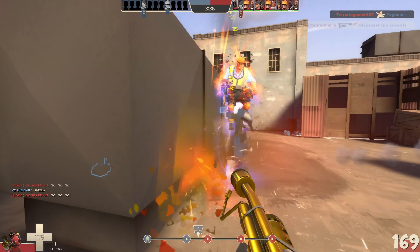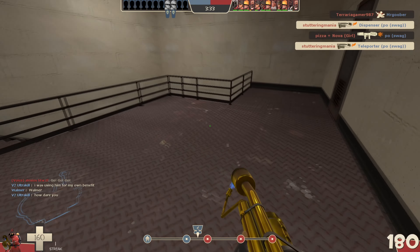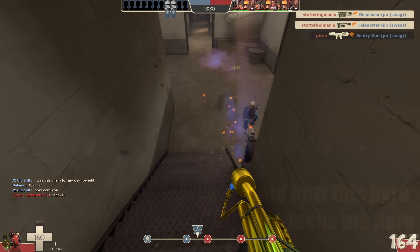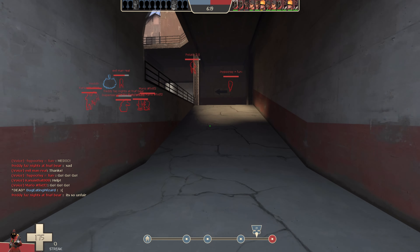Pyro is a close quarters class. She can't stand in sniper sightlines and her damage is massively outpaced by Heavy, her main counter. While it's not impossible to kill an enemy Heavy, he generally has to be distracted or wounded first. In a straight fight, Pyro will not win against a Heavy.